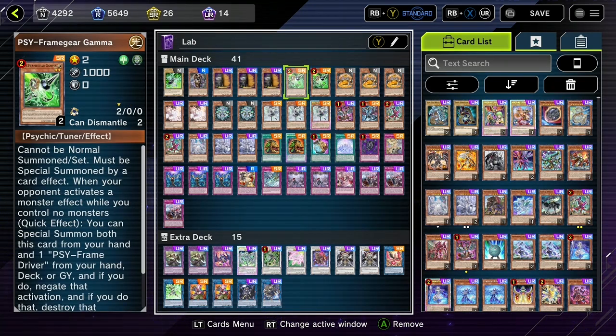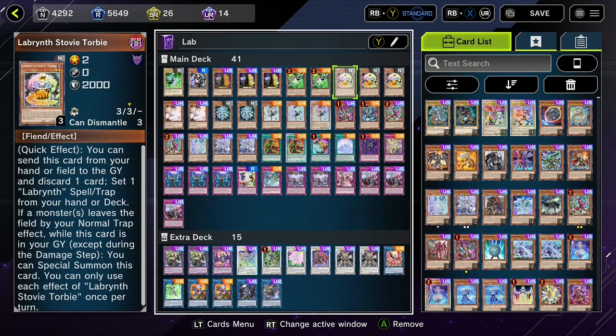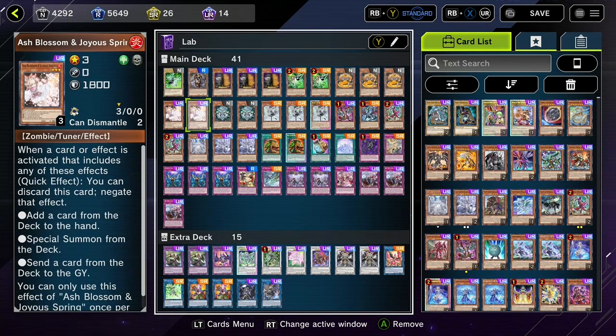Two copies of Gamma, he's back. And three copies of Stovie — since we have Chaos Angel now, we're playing him at three copies so we can do anything and everything to find him and make Chaos Angel. Two copies of Ash. I couldn't find space for the third; I really tried to trim it down to 40 cards but couldn't find the space.